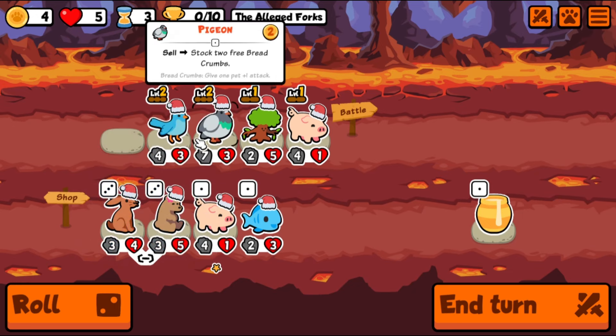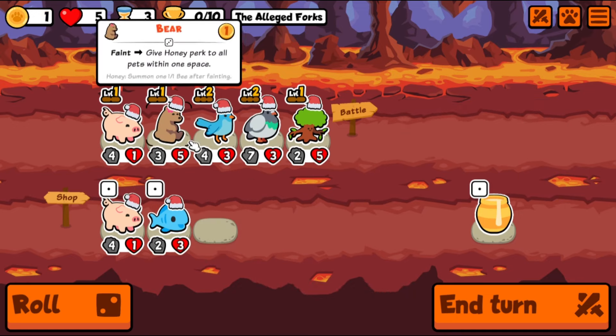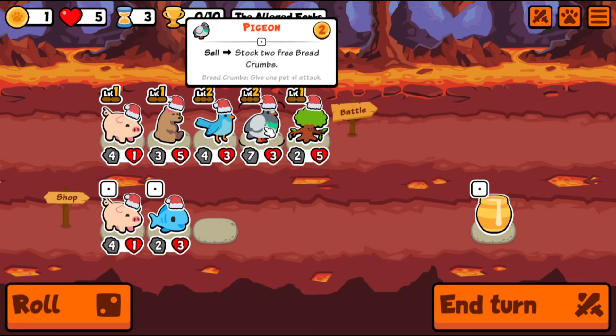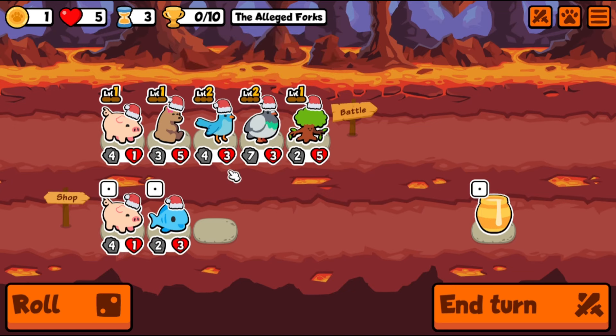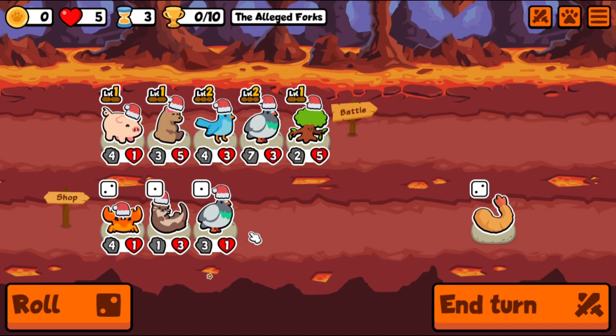The honey bear gives honey to the pet within one space — that's a pretty good one. Maybe we just throw it here so this guy can get some honey just in case. At some point we can sell the pigeon, and two breadcrumbs gives one attack each — that's certainly something. Another pig? I don't think so. Another pigeon? Definitely not.